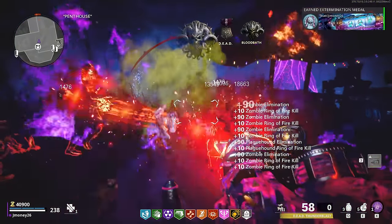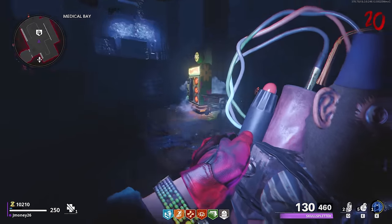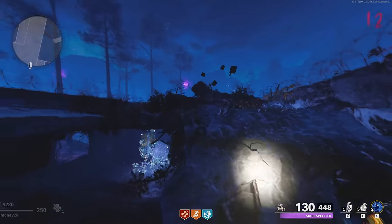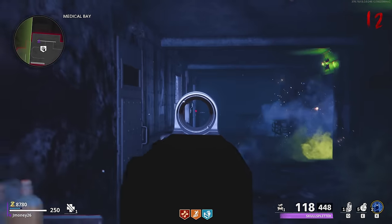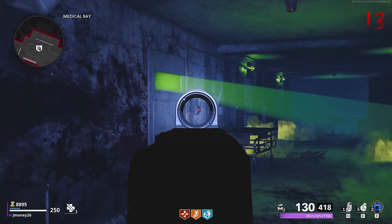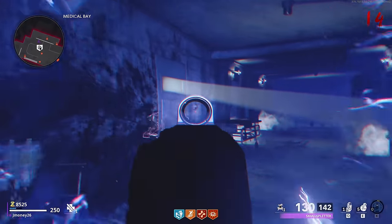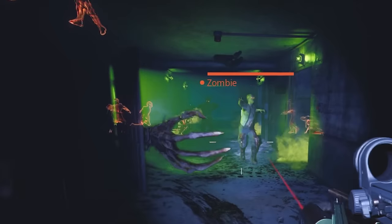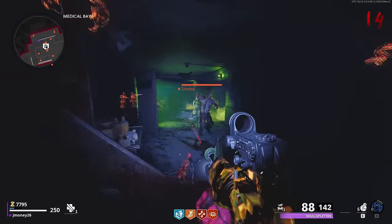Now that all the easy Easter Eggs are out of the way, we can move on to more difficult ones, and surprisingly they both involve Orta. The first one is the Orta's Hand Easter Egg. This one is a pain in the ass to do but it's kind of cool looking. To do it, head into the Dark Aether and make your way to Med Bay and look into the zombie spawn. You gotta shoot the red buttons in the hallway next to each of the doors — you'll know you did it right when the green light shines through the glass window on the door. Next is the tedious part: you gotta shoot the button next to the glowing green door and Orta's hand will reach out and grab any zombie walking in front of it. The timing is weird, so I recommend having Death Perception so you can see the zombies spawning and get a better idea of when to activate it.